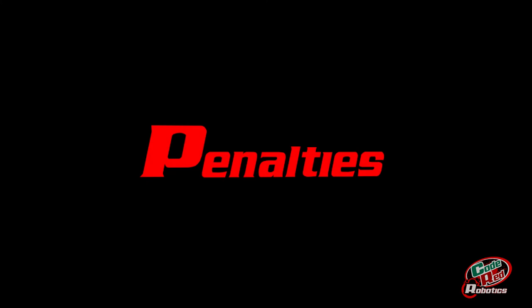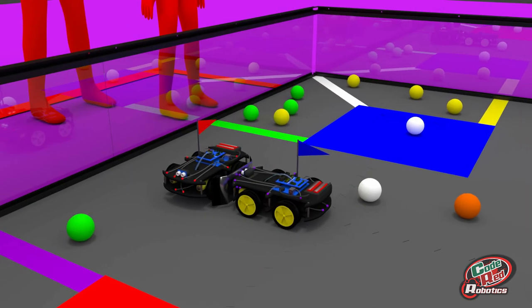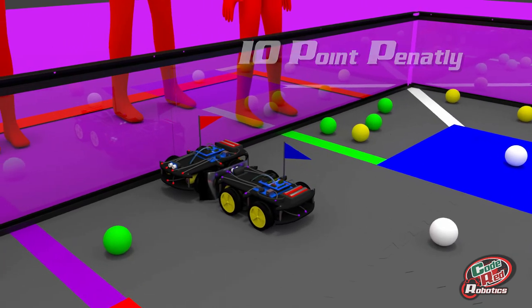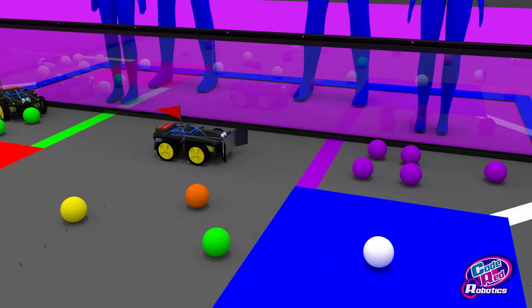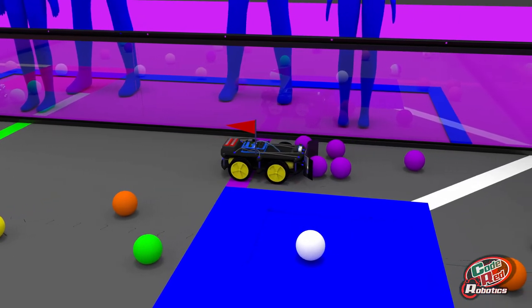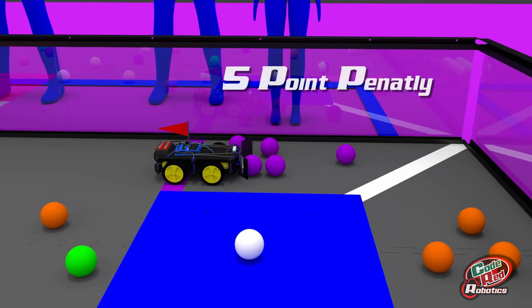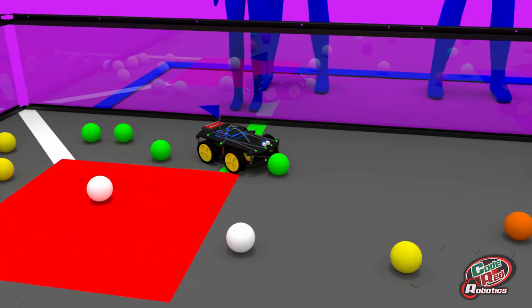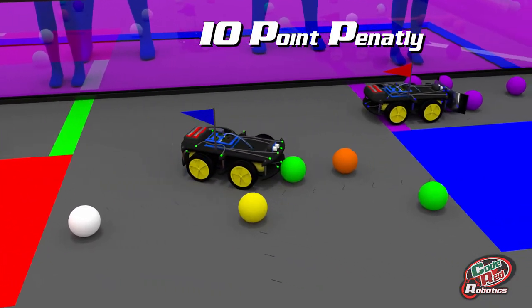Some additional rules and penalties include: pinning a robot is a 10 point penalty, and an additional 5 points every 5 seconds the robot remains pinned. A robot that enters another alliance's color zone or makes contact with another alliance's pyramid will result in a 5 point penalty. Finally, robots that score balls from an opposing alliance's color zone will incur a 10 point penalty.